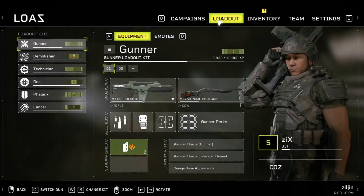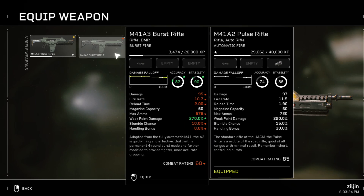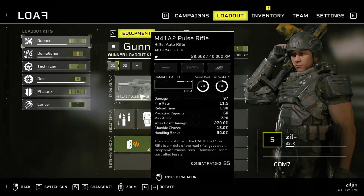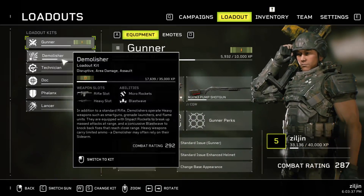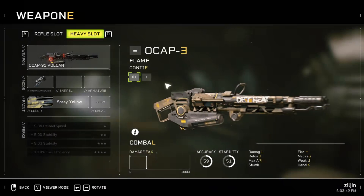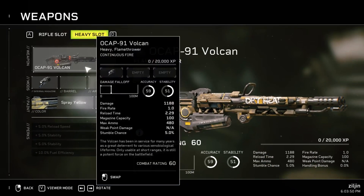Oh, there's a melee button — I just found that out by accident! Switching back to loadout 01. I have a second rifle now — a burst rifle — and also a shotgun and a submachine gun. He has the smart gun; I used it last episode. I'm going to try the incinerator this time.